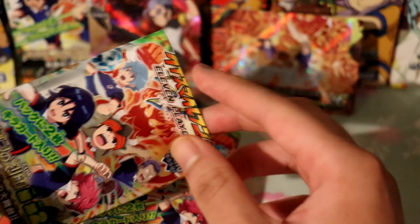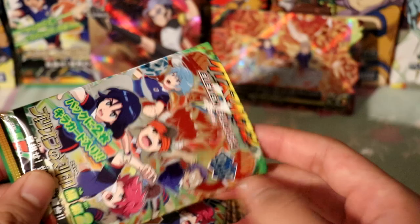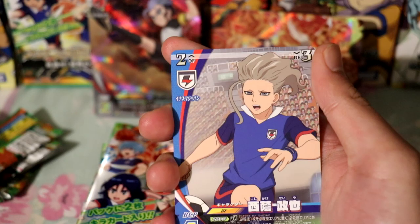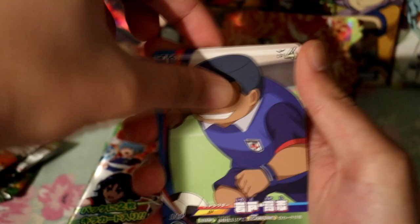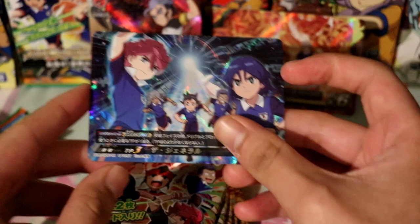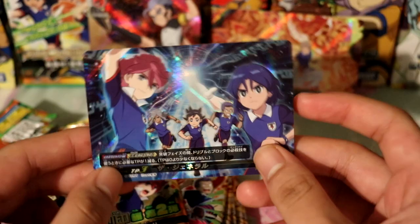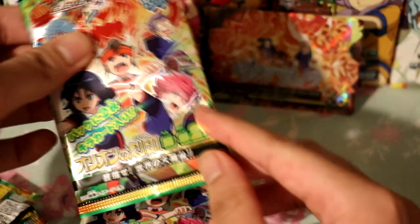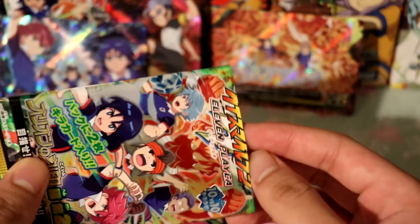Pack number four. These two I'm not super stoked about — they're not the ones I'm after. We've got Nishikage looking very nice, and we have Golem, plus this goalkeeper. The final card — oh yeah, this is the General! It's a special move from the anime — I'm glad I got that. Nosoka is a very good character, and the other is another good character too.